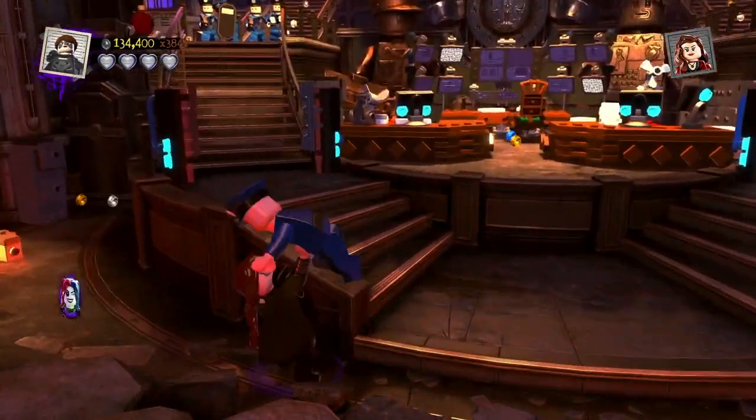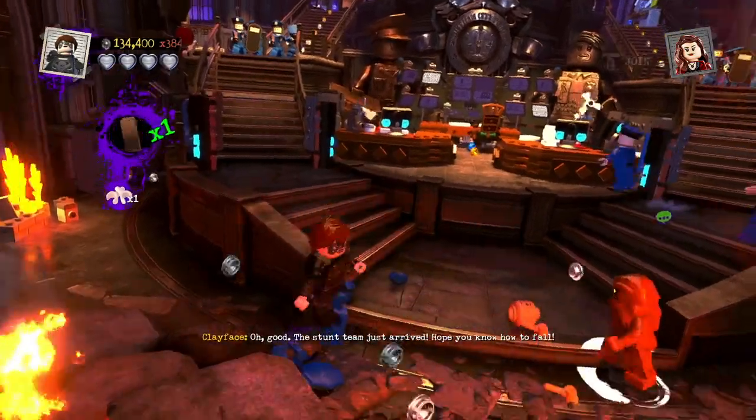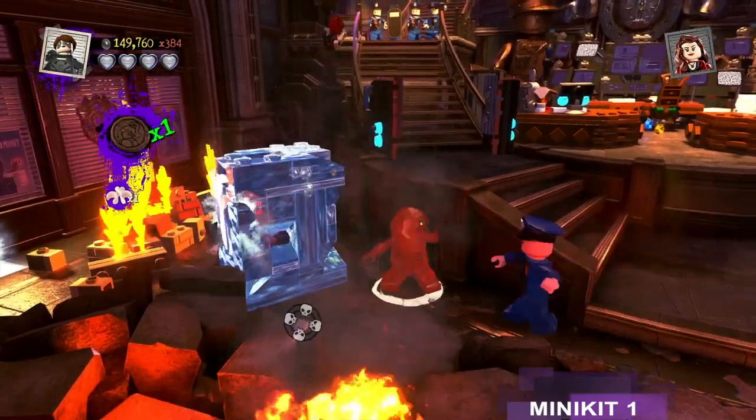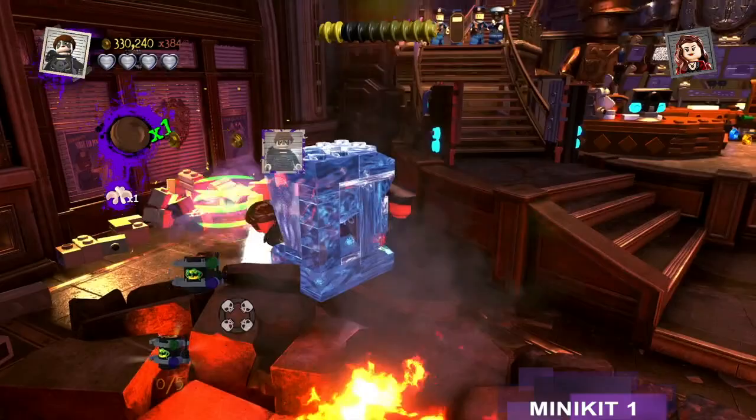The first minikit I got is down here in the left corner. Hold the right button — we can get these enemies with our ice. There's our first minikit.